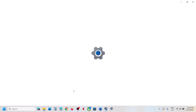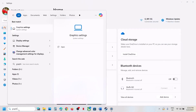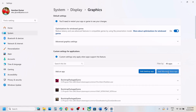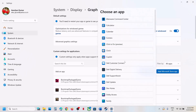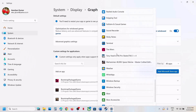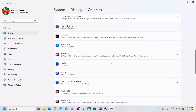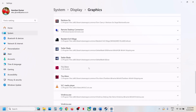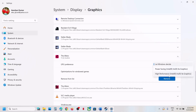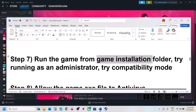For Game Pass users, type Graphics Settings in the Windows search box, click on Graphics Settings, then click Add Microsoft Store App. Find the game in the list, click on it, and once added, set it to High Performance and check.